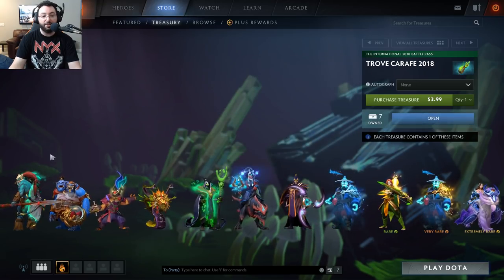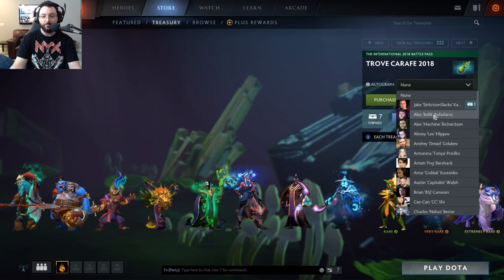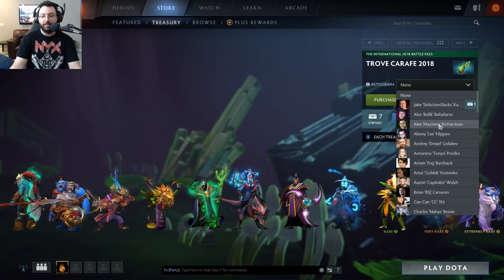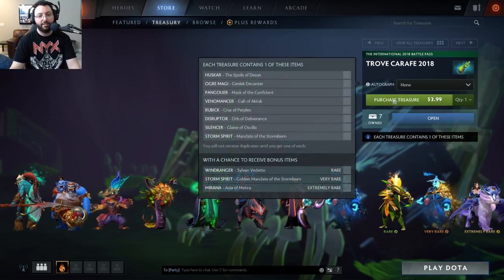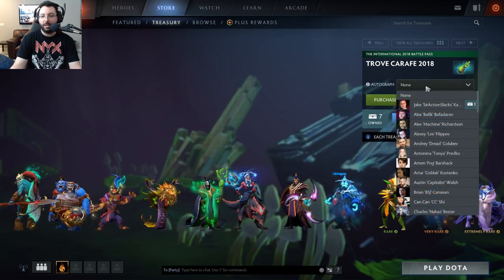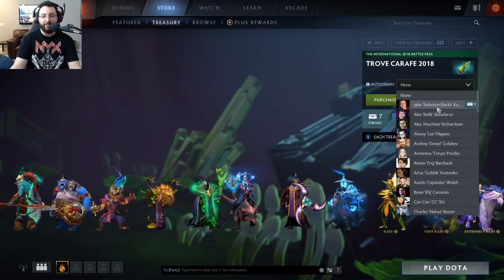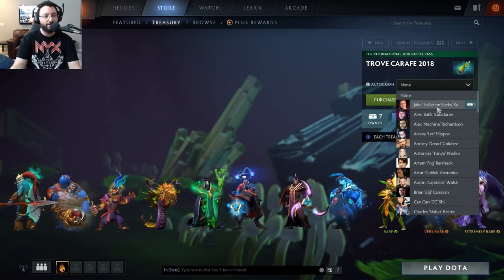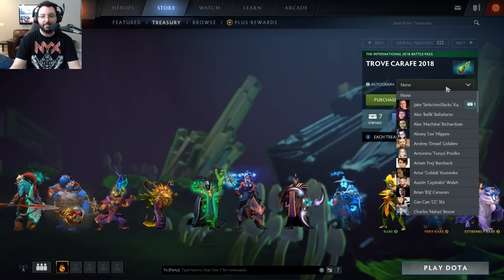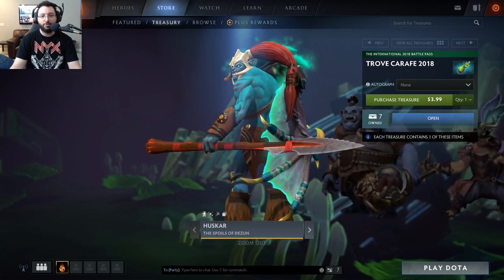In addition, if you add on an autograph which costs one dollar extra, you can support your favorite personality at TI. I bought a Sir Action Slacks one — of course you can support him. It's in alphabetical order based on first name though, so you have to look for 'Jake,' which is in fact his first name.